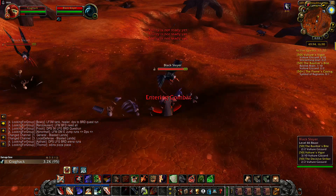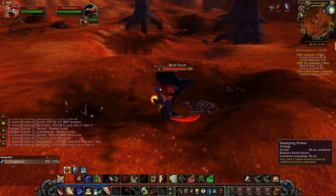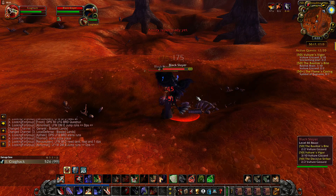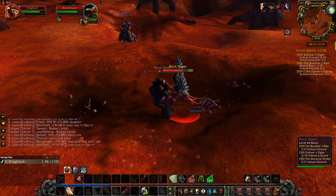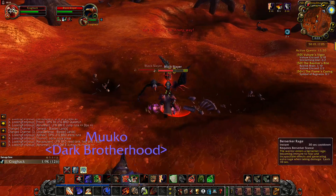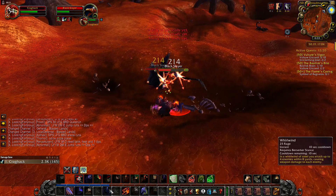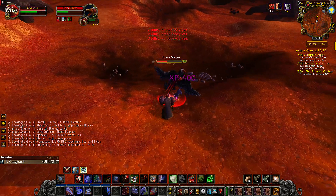Now let's kill a few vultures. Let's use AoE abilities — 400, nice. Let's use Burrowing now. That was a lot of damage. Nice, crit 700.